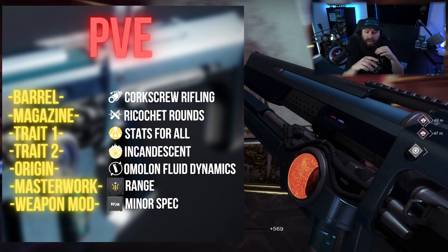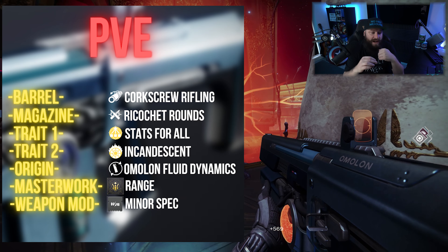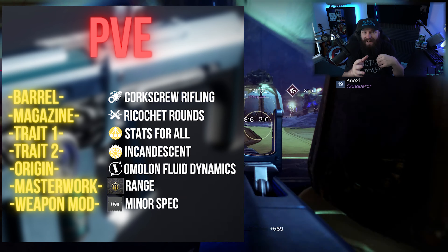Moving over to PvE, where this auto rifle truly shines, we start with exactly the same barrel and magazine as the PvP side. Corkscrew Rifling gives decent stability, range, and handling, and Ricochet Rounds further increases range and stability. Together these give us the most stable platform to shoot from while also getting much-needed range to engage enemies from outside danger.